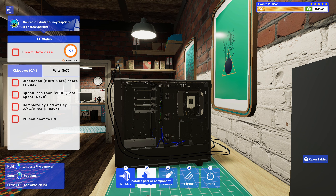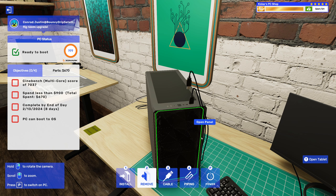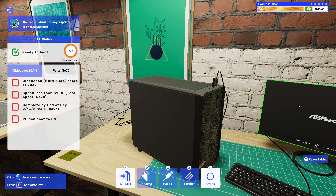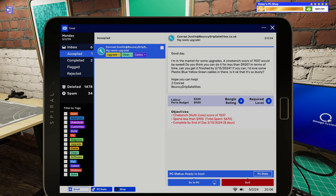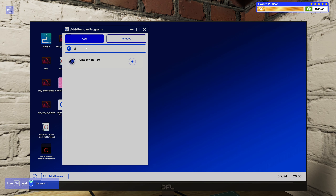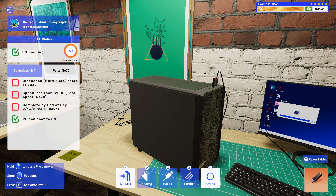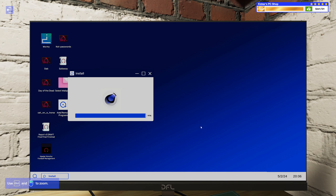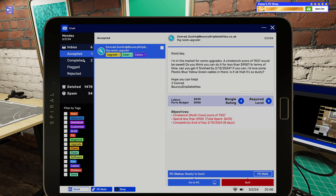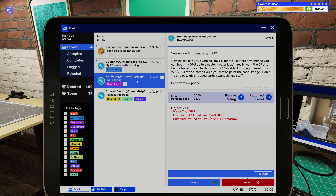I actually forgot about this beauty panel that does nothing. And cleaning cables - we did that. So let's install Cinebench. This is one of those things I don't get to do too often though. I wish there was more of this. There we go. And then we have an overclock.